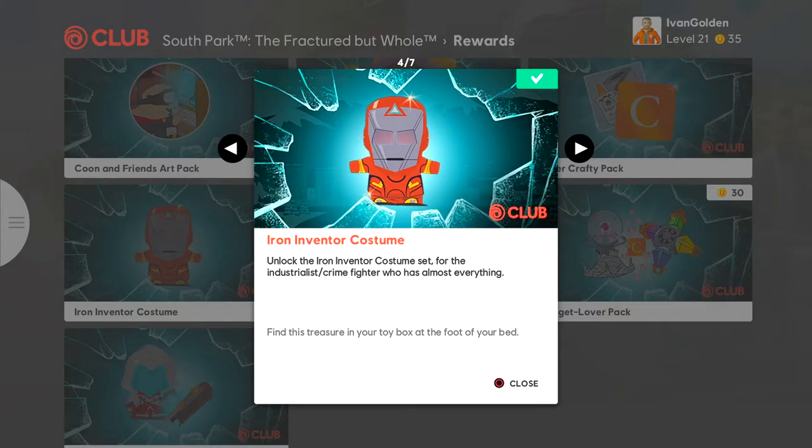This should help you out in case you can't apply the costume. So if you just bought it and you try to wear it from your cell phone, you actually can't. I was actually having a hard time applying it. Then I came back to the store and as you guys can see right here it says find this treasure in your toy box at the foot of your bed. So you actually have to go inside your room.